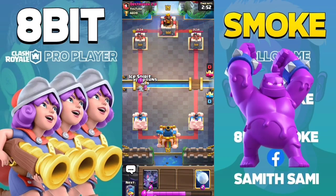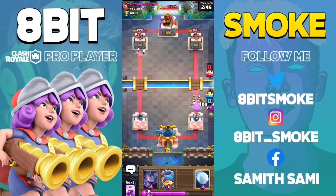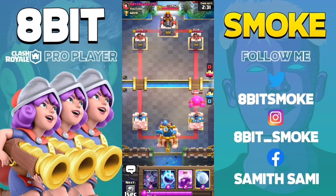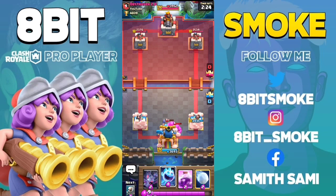The next card is the Elixir Golem. We will cycle our cards until the enemy gets the Elixir Golem in hand. If you place your Fisherman like this, you can deny all the damage from the Elixir Golem and you will get four Elixir from the Elixir Blobs. You can then make a huge counter push out of that Elixir.